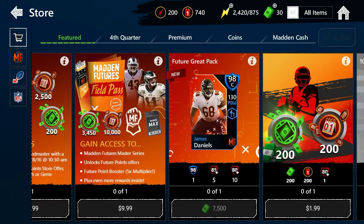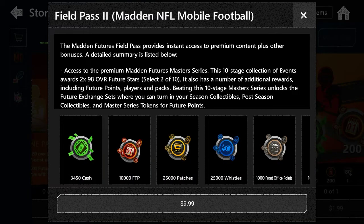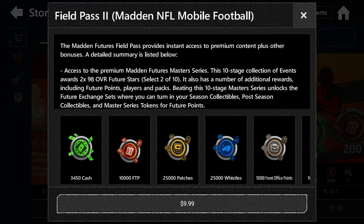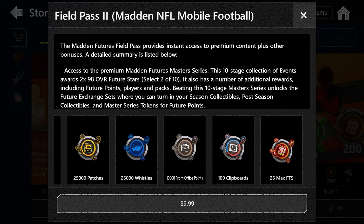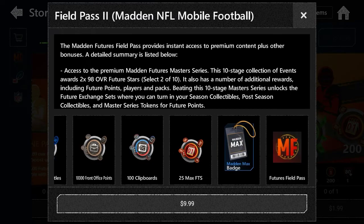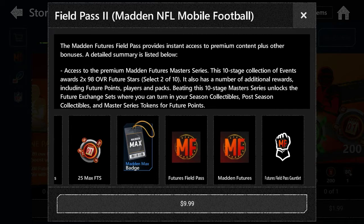Also — and again this is not required — there's the $10 field pass. Ten dollars for this field pass is probably the cheapest one all year. Look at what you're getting: 3,450 cash, 10,000 of those points, 25,000 patches, 25,000 whistles, 10,000 front office points, 400 clipboards, 25 max FTs, and a Madamax badge. My point is you get 10,000 of those points for just ten dollars.